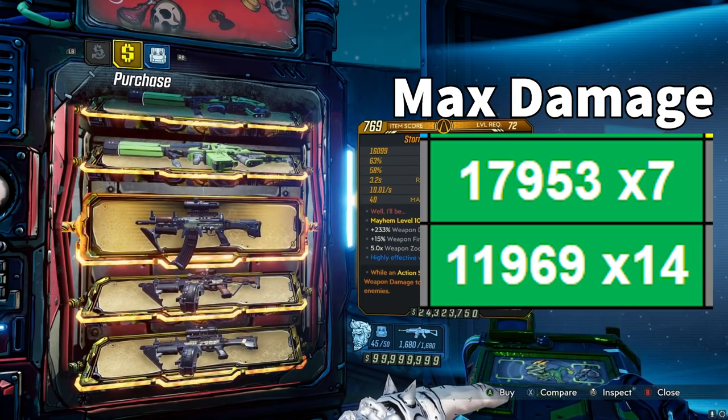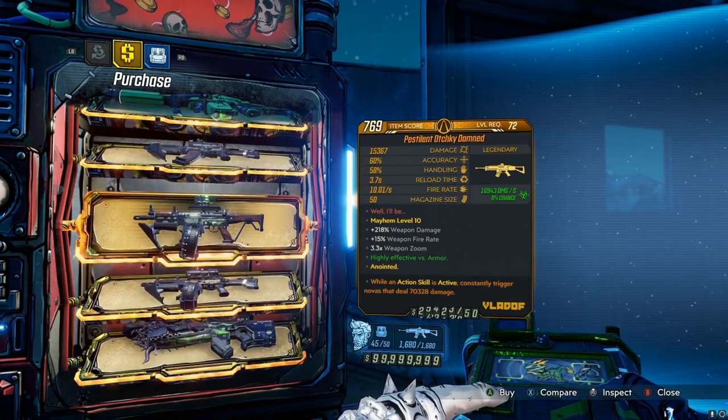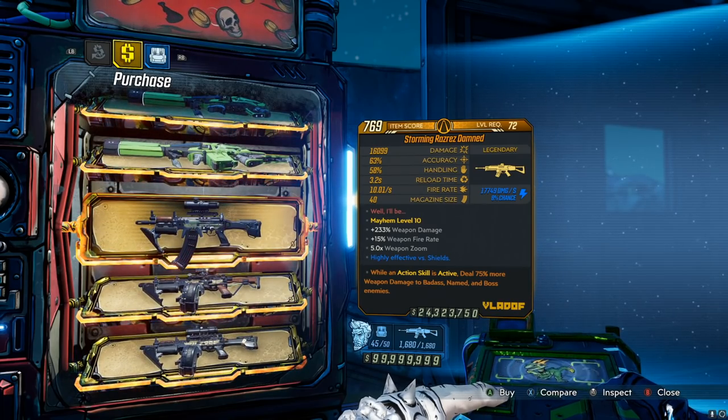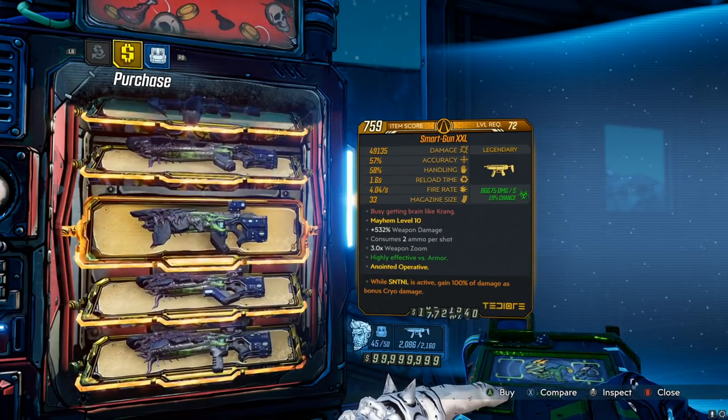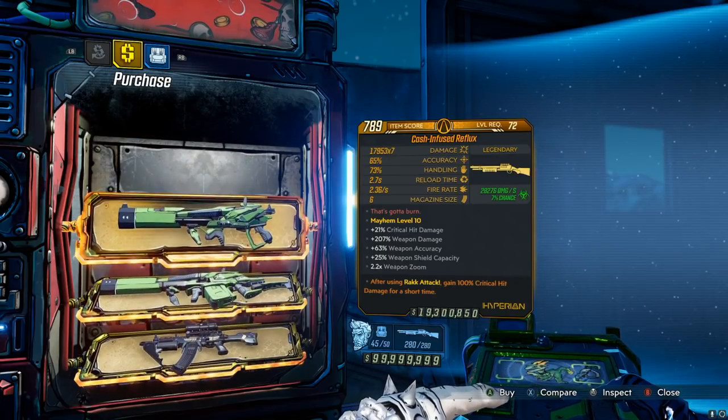We also have The Damned — pretty terrible weapon. It's a satisfying weapon to use because it's kind of like a cool flat-off AR, but pretty terrible. And then we also have the Smart Gun, which is also terrible. I would not recommend spending any money on it.